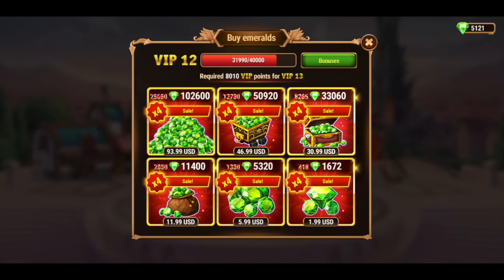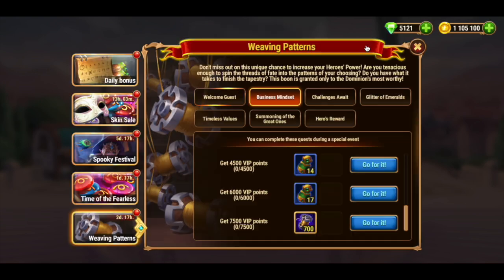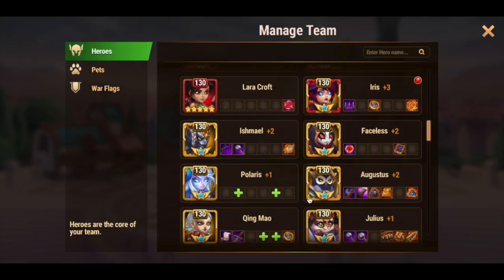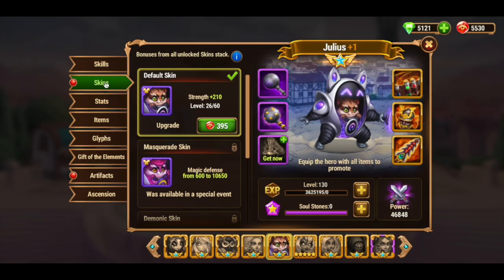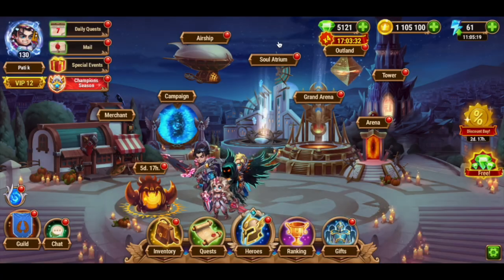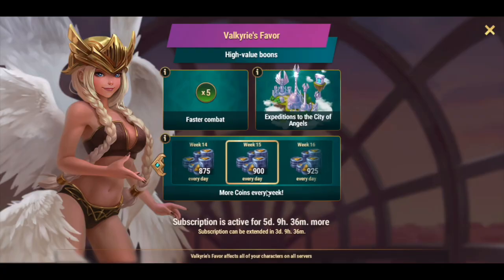First of all, we can get VIP points by buying emeralds, but to get enough points you need to spend a lot of money. The second way is to buy skins for different heroes — you will also receive a certain amount of VIP points, but not many. The third way is to gain the Valkyrie's Favor, which only gives 100 VIP points — very little for our goal.